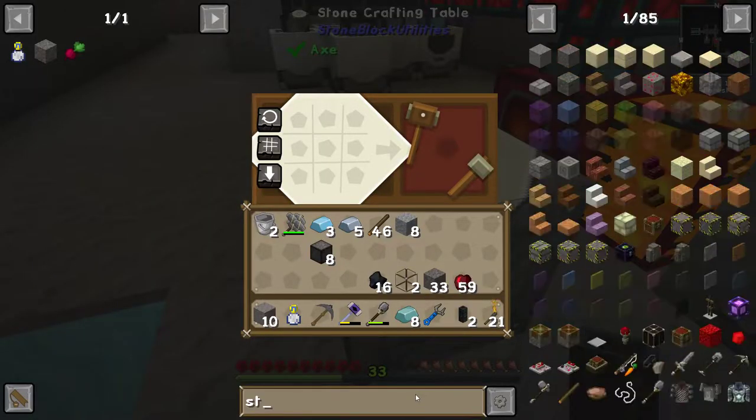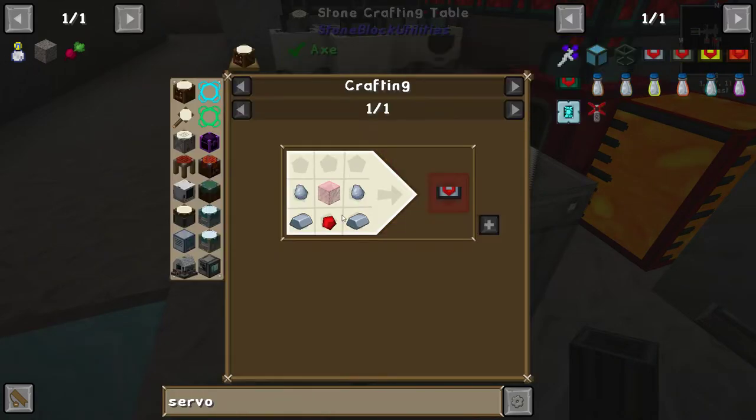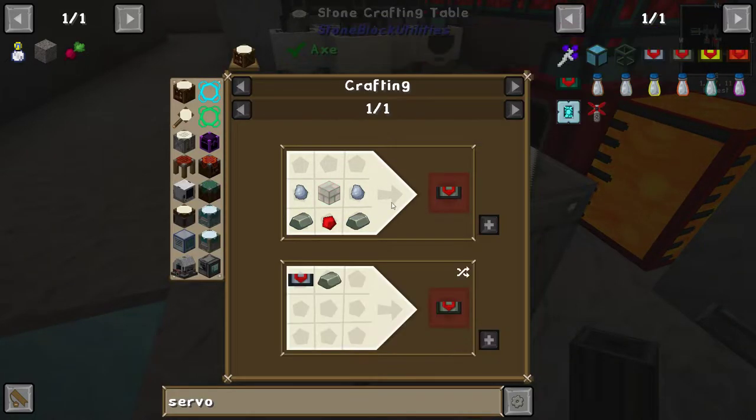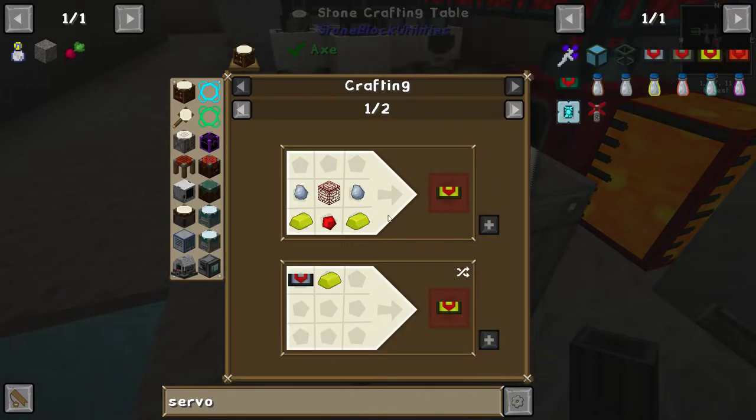Let's have another look at how servos are made. A simple servo is iron, redstone, iron, invar — versus the electric one which is iron, redstone, more iron, invar. Invar is easy.